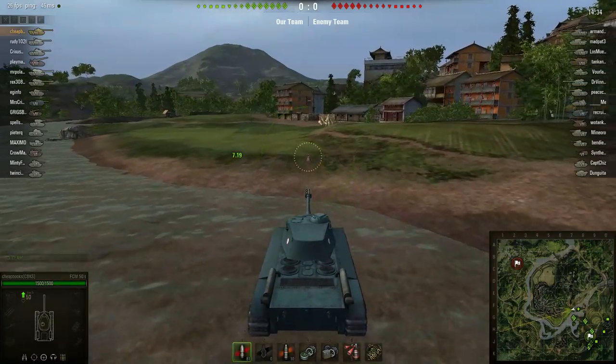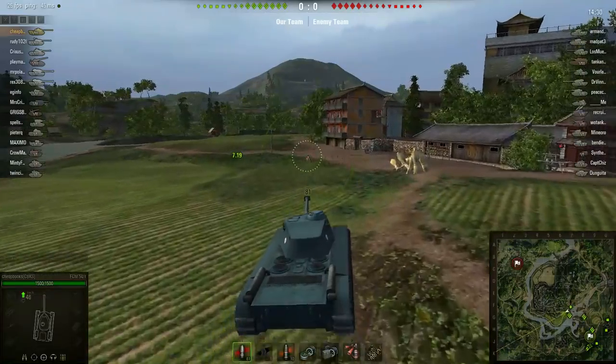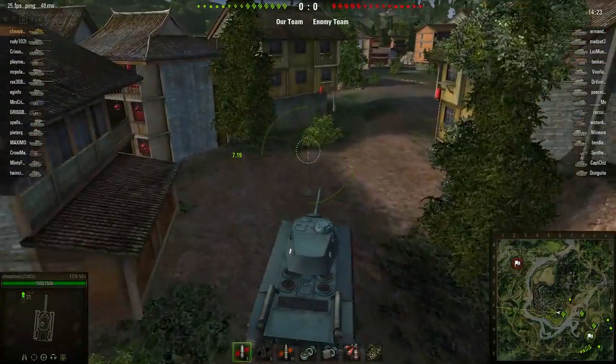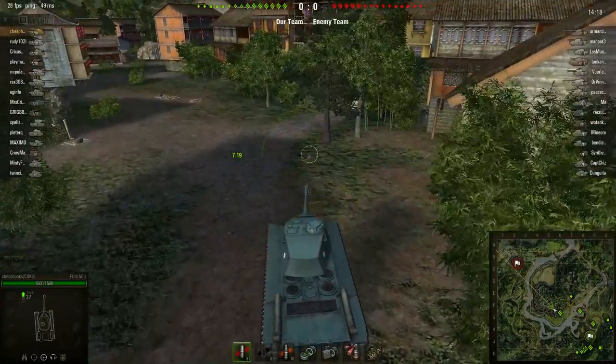If I go down the center, there's going to be a tank confrontation. But if I sit here and hide for a few seconds, let them spread out a little bit — perhaps hide over here — then go hunting down the arty and ram them.